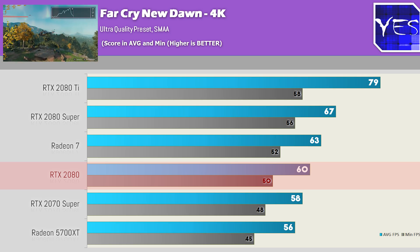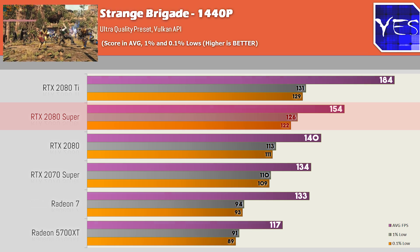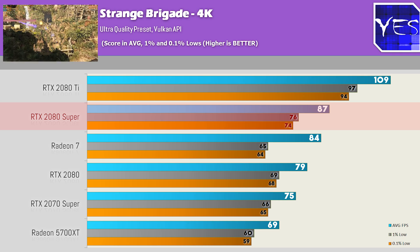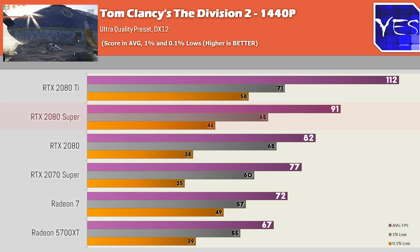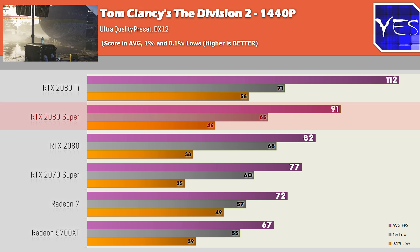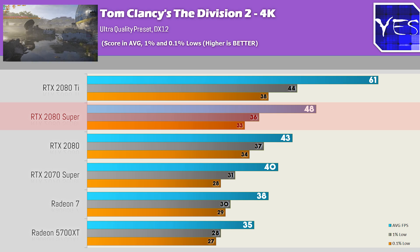Moving over to Strange Brigade, both at 1440p and 4K, shows the 2080 Super pulling a little bit ahead of the 2080, but still falling a little bit behind the 2080 Ti. Going over to Tom Clancy's The Division 2 on DX12, at 1440p the 1% and 0.1% lows are a little bit inconsistent, but moving over to 4K they become more consistent when the CPU isn't as much at play.